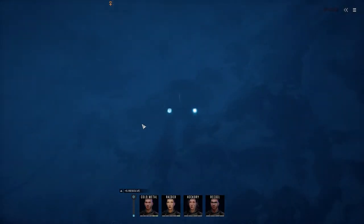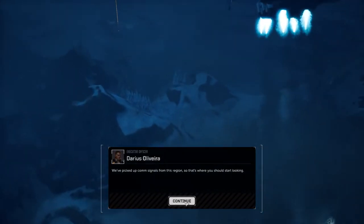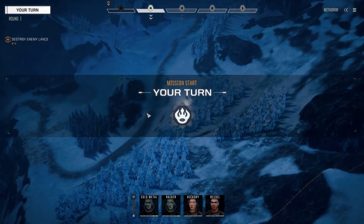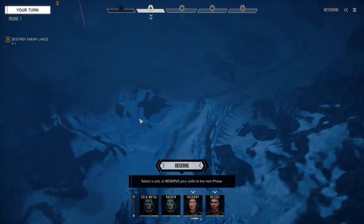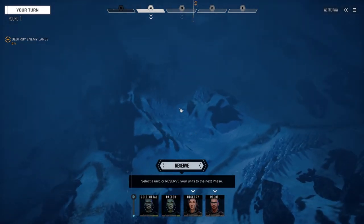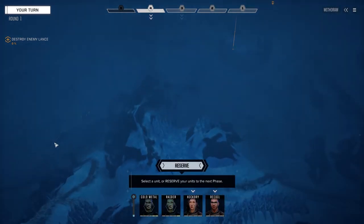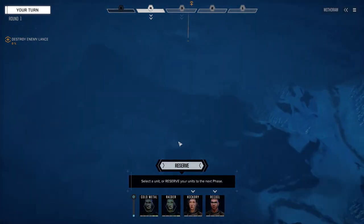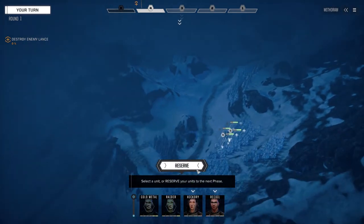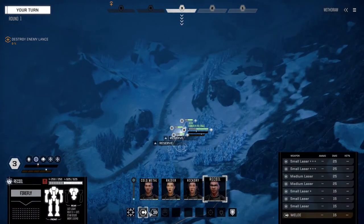All right, here we go - nice frozen environment. Knowing this map we are going to be facing reinforcements coming from the flank, so we need to move in and get some cover. This is the best place to do that, otherwise there's almost no cover anywhere. Let's reserve and then move Recoil in.